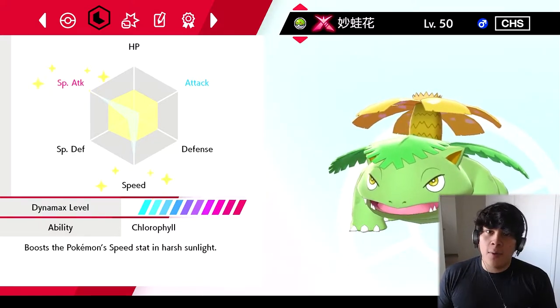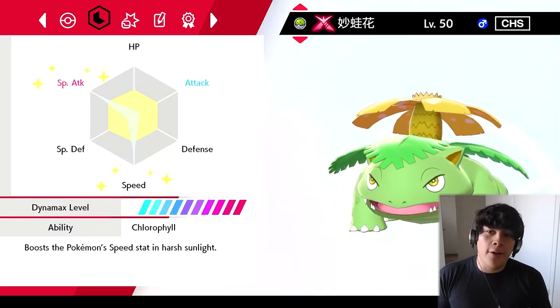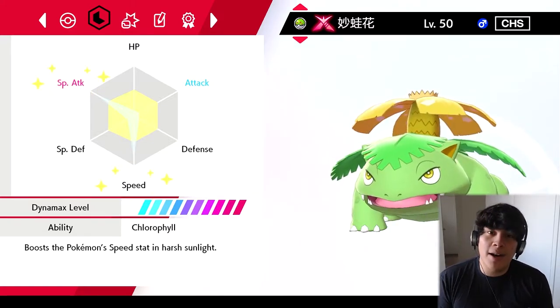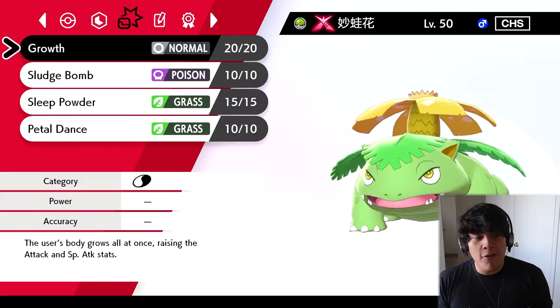I had a team where I had Mega Charizard Y with the drought ability of course once it mega evolved. I had a Venusaur — it wasn't shiny unfortunately — but it had Chlorophyll and it was modest nature, and that thing swept a whole team. That's why we're building for a Gigantamax Venusaur team.